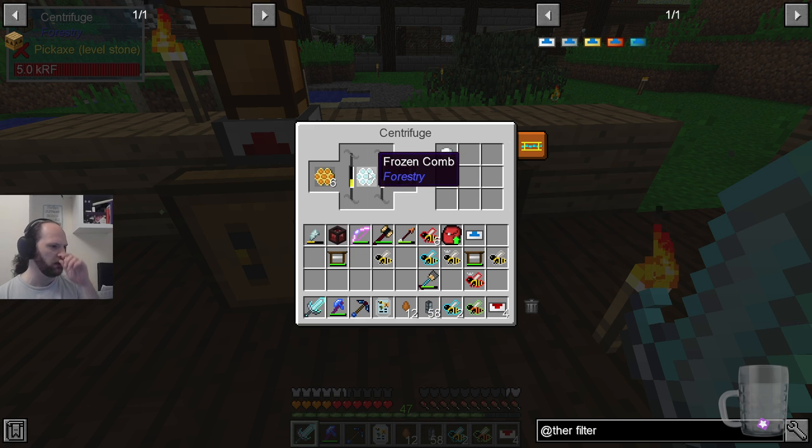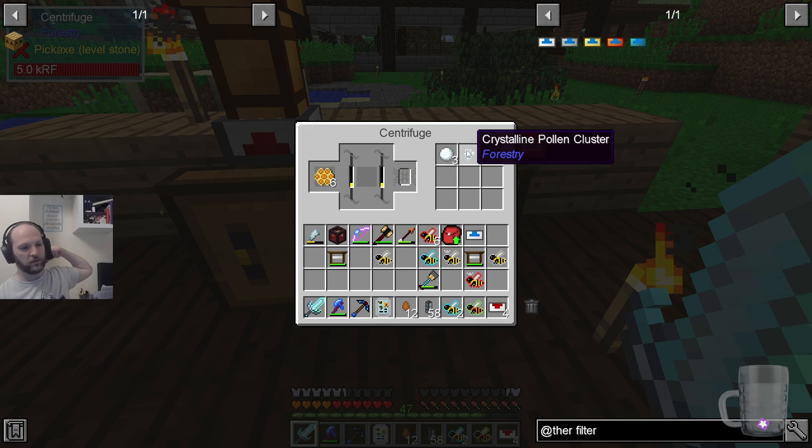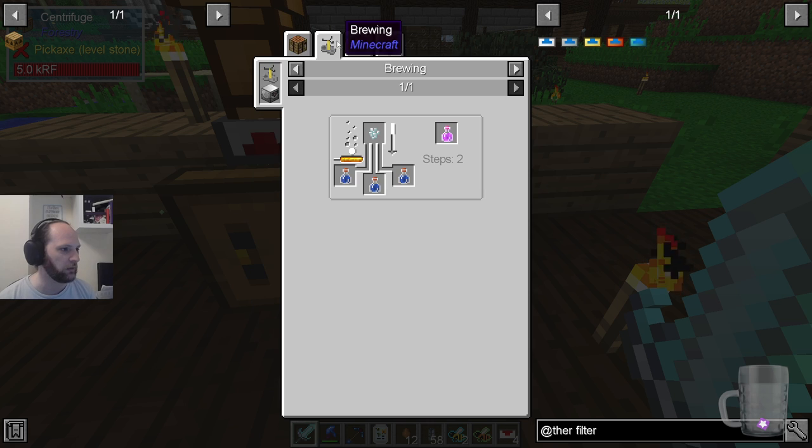Sometimes they don't get used, so they can keep being centrifuged until they break. Crystalline pollen cluster — that's pretty cool. Let's see what that's used for. Brewing — gives you a regeneration potion.